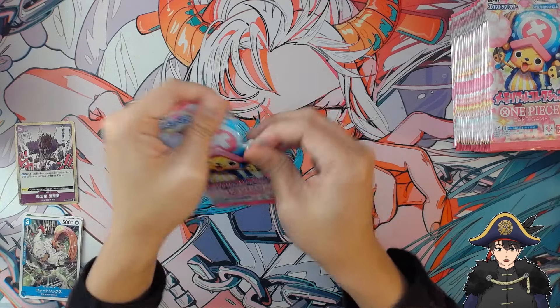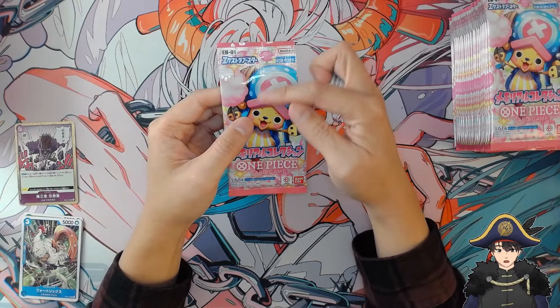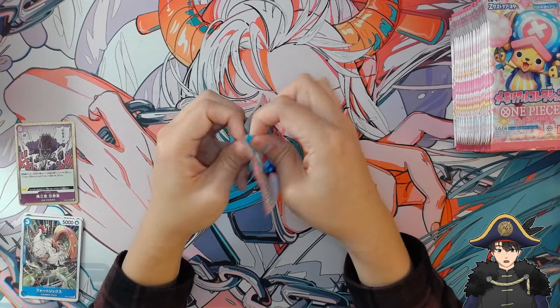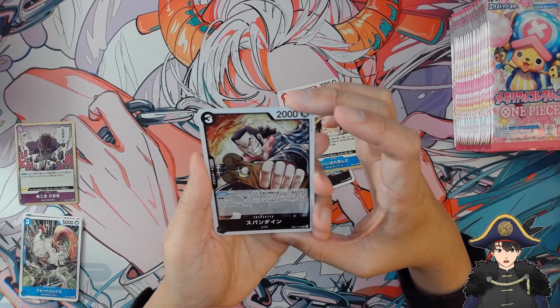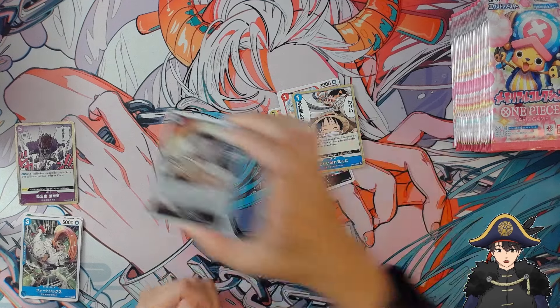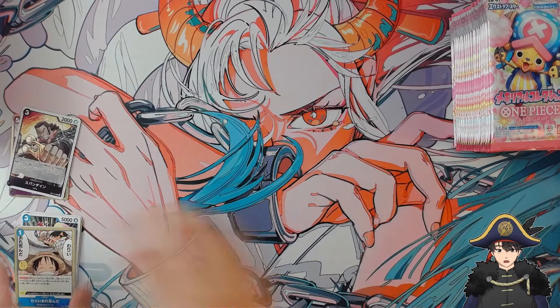Second pack. I noticed in the Japanese packs there's a lot more space between the sealed part of the pack and the cards. We have Spandine — I don't remember who this guy is, but he is a CP9 agent. And not an SR, so he goes into the side pile.